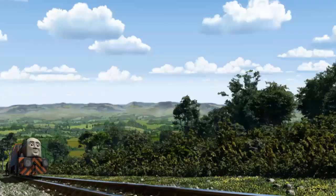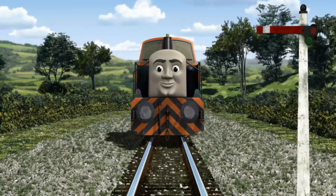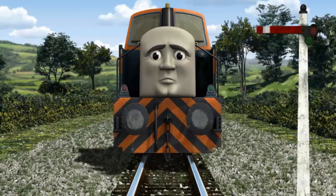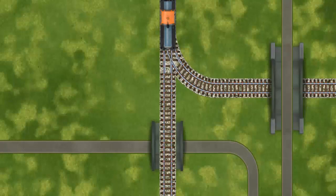Den set out for Farmer Trotter's farm. Suddenly Den had to stop because of a broken signal. He needed to go a different way. Find the track that goes over the shortest bridge.